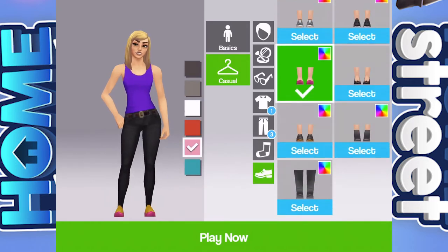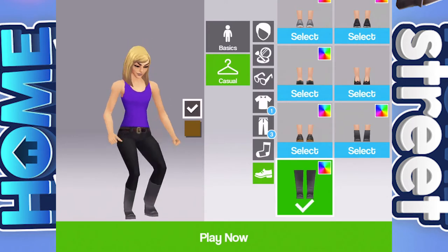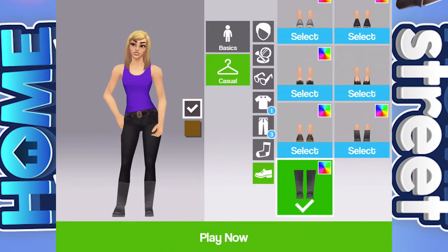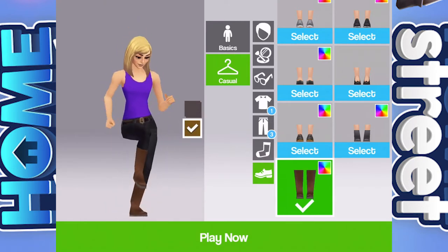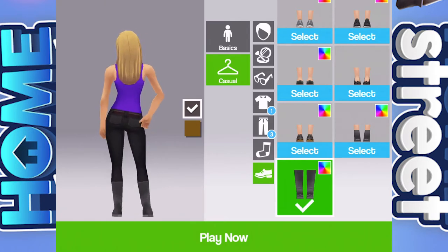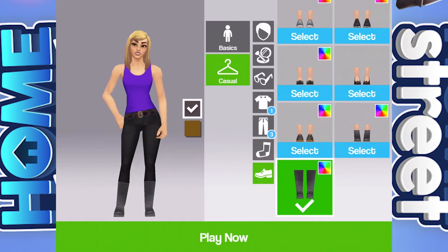And then shoes. Maybe some boots - it's getting cold here in England, winter's coming, we need some boots. We can change the colour of them - black or brown. I'll go with black. I like that - that is my character! Okay, play now. I'm excited for this. Name: Green-Eyed Gemsicle. You can also change your character's appearance and name later. Let's get into it.